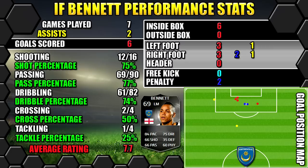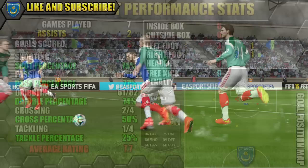Let's have a look at Informed Bennett's performance stats — in seven games he managed to bag six goals and get two assists. All his stats information is on the left, goal information on the right, and the position map shows where his goals were scored and his assists were created.